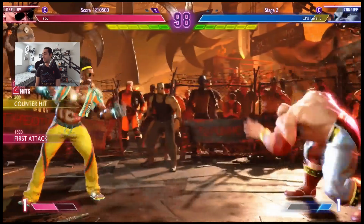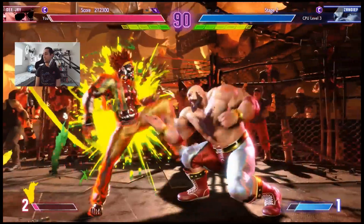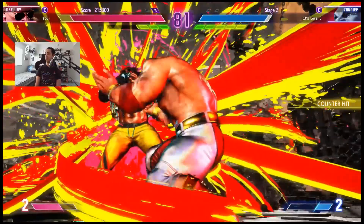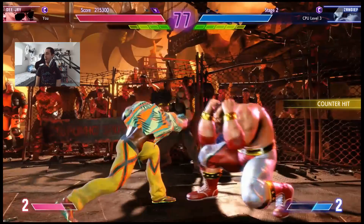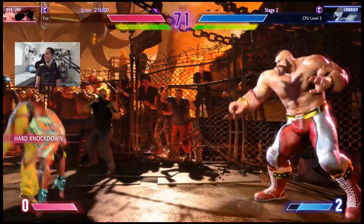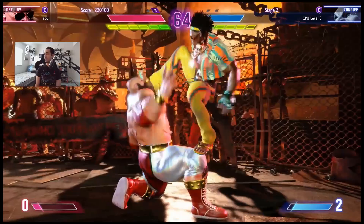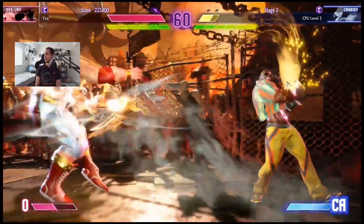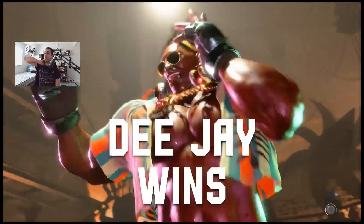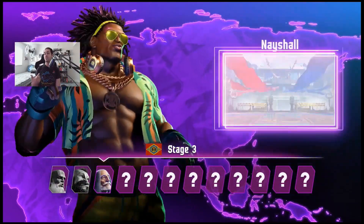All right, let's get back in there! Get out of here with that garbage. He had his crouching fierce stack there from Super Turbo. Got him. Okay so that was the level two that I did and I didn't hit the input quite right. This was the level one. Got him there. Interesting. So you got to be careful not to do the forward punch motion when you have two or more super meter in order to do that level two.